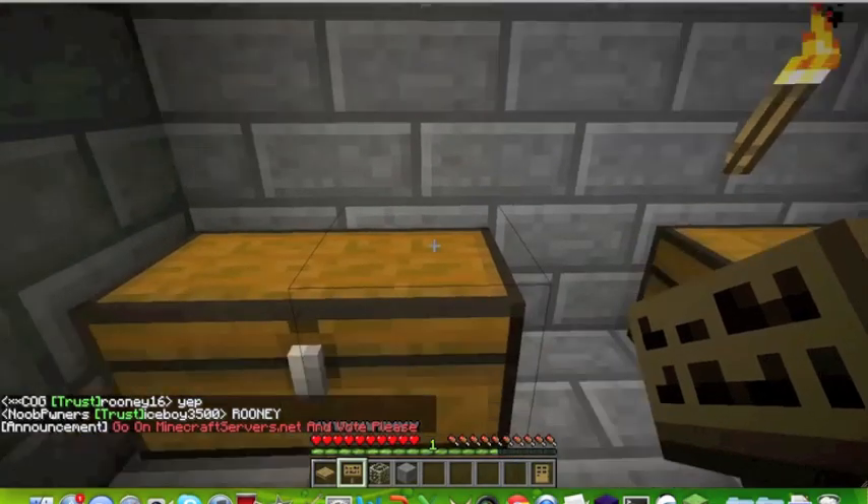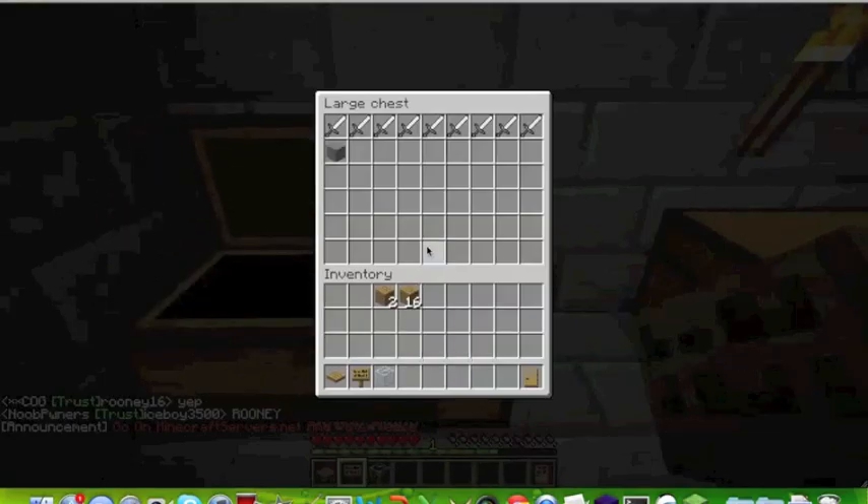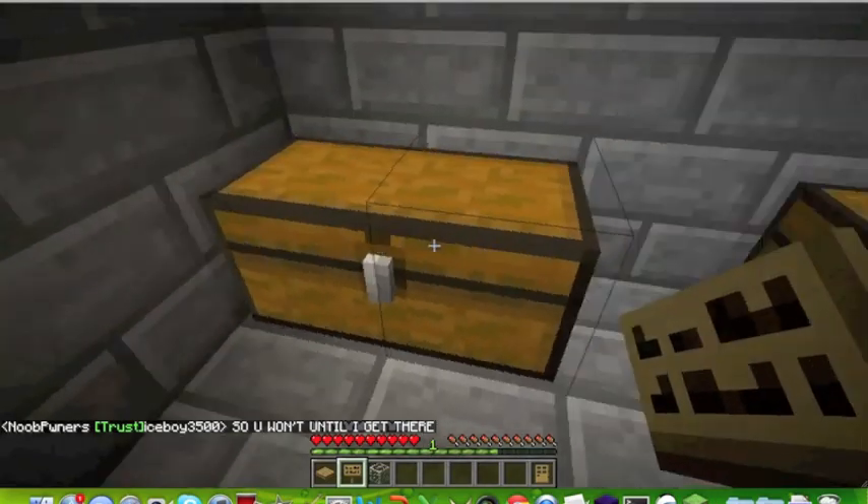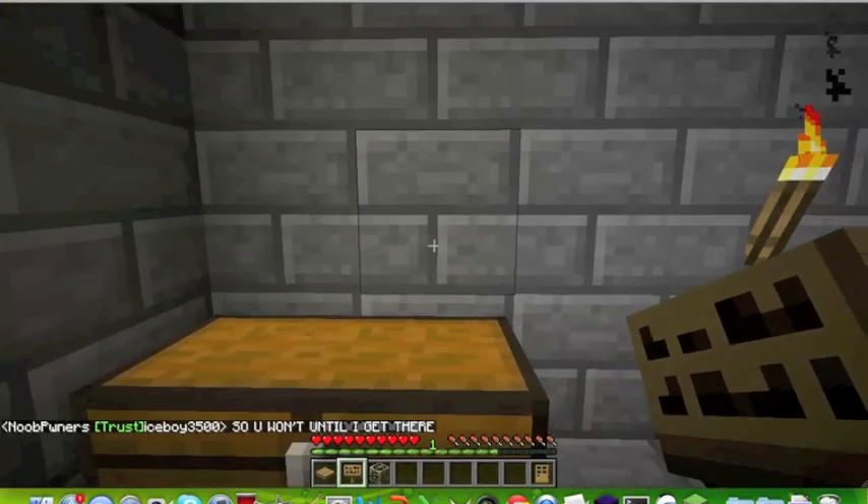We're going to make a simple sign and we're going to be selling some stone. The cool thing about this plugin is you can have other items in the chest but it will only sell the item that you select. It doesn't just have to be a double chest — it can be a single one, but double works as well.